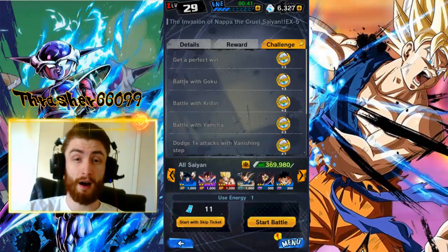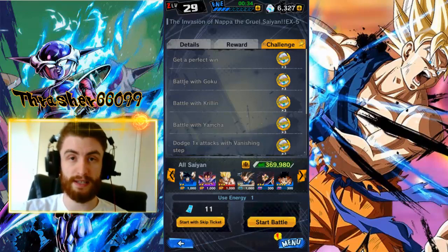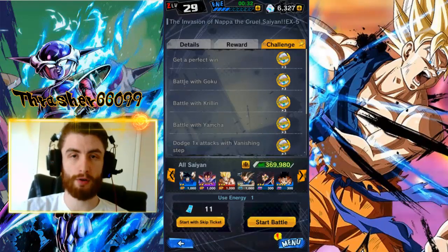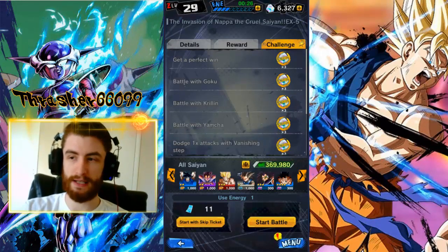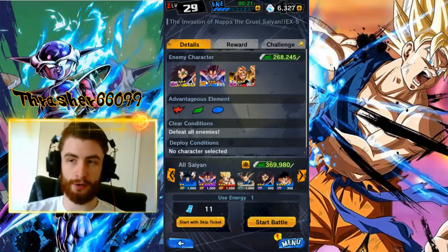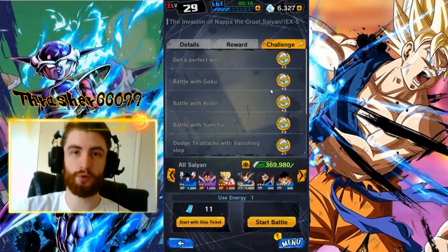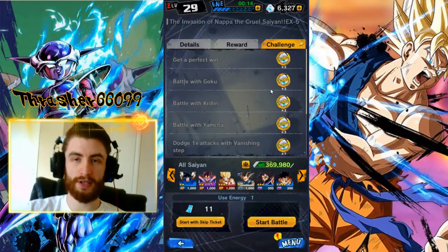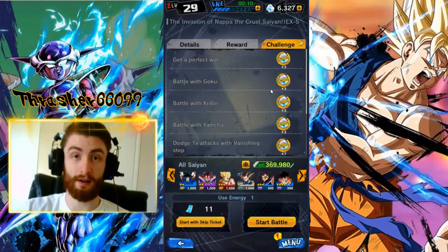Another thing: whatever mission you're doing this challenge for — whether it's EX5 Napa, the last mission of the Raditz event, or the actual main story — make sure that your units are reasonably close in level or above the level of whoever you're fighting. If we go to details, look, these units are level 900, 967. Don't bring level 300 units. Technically it's still doable, but it's going to take you forever and if you make a mistake you have to restart.